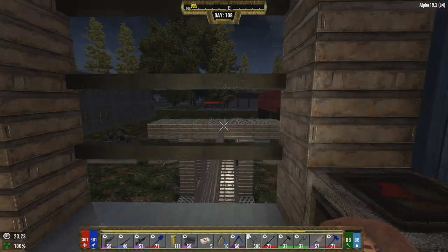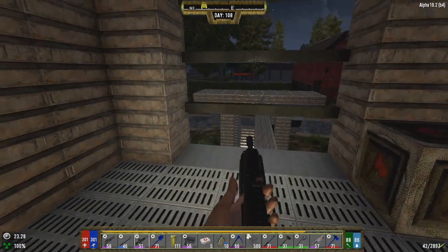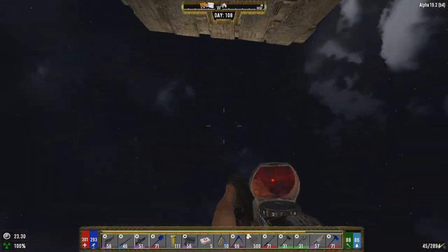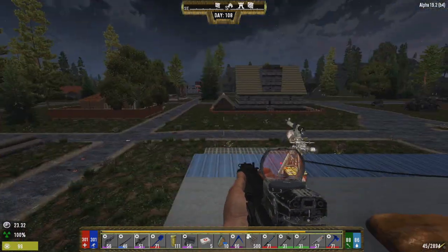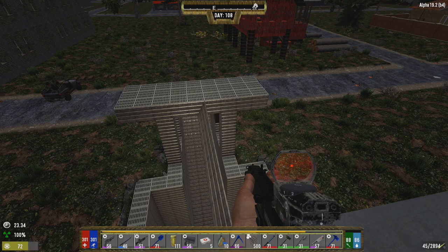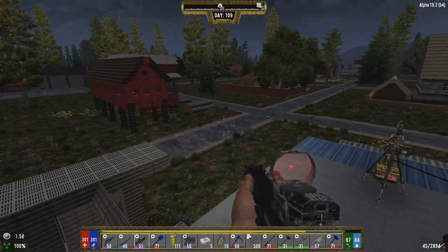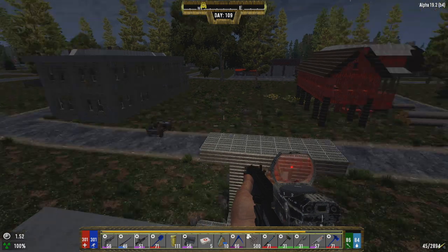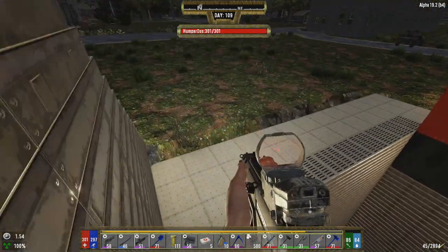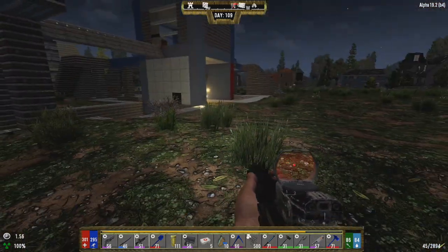Nothing else to do but wait. We got everything upgraded - look at that, it's almost all steel. I've got 10 of those down, that should be good enough. I sat here for a bit doing research and still no screamers. That didn't work, so let's head back - we're gonna grab our titanium and come back with some more barrels. We gotta make some more noise.